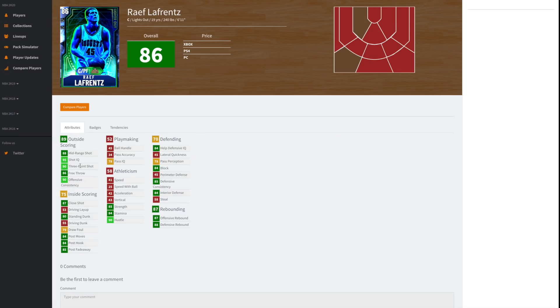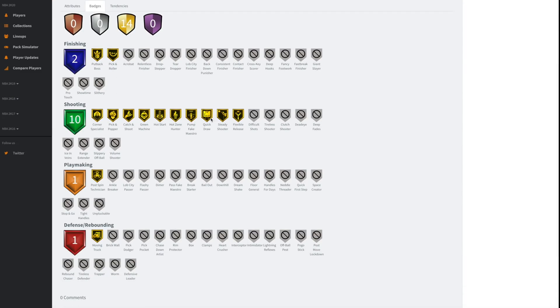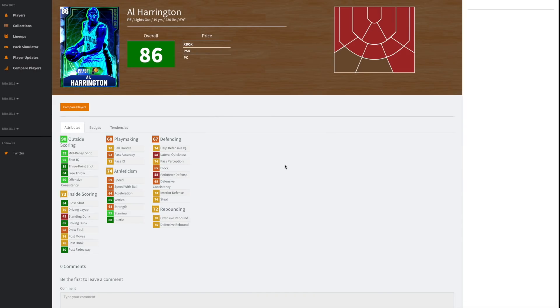The guy I'm most excited for in this set is Raef LaFrentz — 93 three point shot, his release is money, 88 mid-range shot as well. He's slow and hopefully when he evos up to ruby or amethyst his speed goes up quite a bit. His block is good at 84 and rebounding is good as well. He's got 14 gold badges including Catch and Shoot and Quick Draw, which is huge. Hopefully he gets Range Extender on one of his evos. Even as a base sapphire, if he's around five or six thousand MT there's no question he's worth picking up.